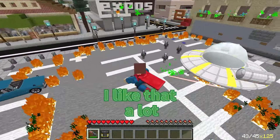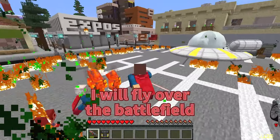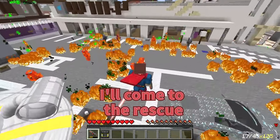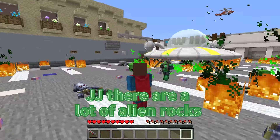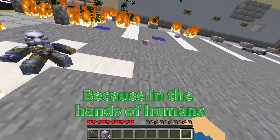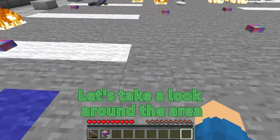I like that a lot. But don't forget that there are a lot of them, so don't get caught in the crowd. I will fly over the battlefield and make sure everyone is okay. And if anything happens, I'll come to the rescue — I'm Superman now after all. JJ, there are a lot of alien rocks left on the ground after the battle, and we'd better get them. Because in the hands of humans, they would be too powerful a weapon. Let's take a look around the area.